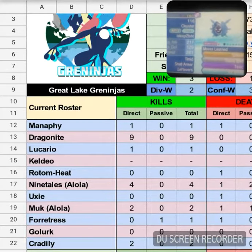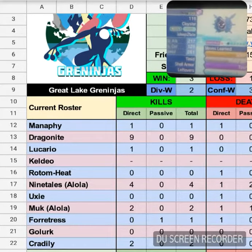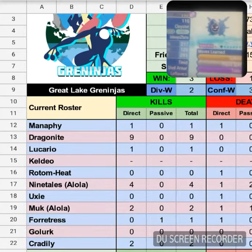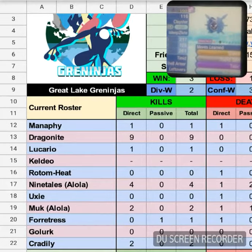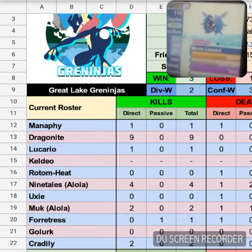Hazards are the main important thing for this match, because if he doesn't bring his Fortress, I have to stack him. All his things get whittled down for Weavile to either weaken them or my next Pokémon on the list.